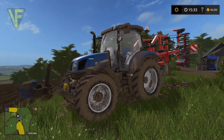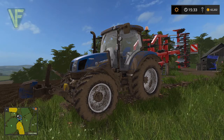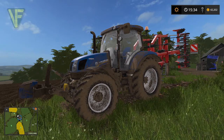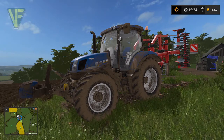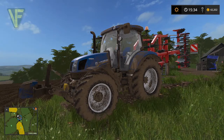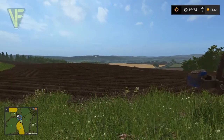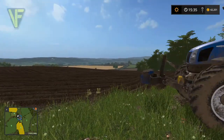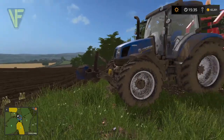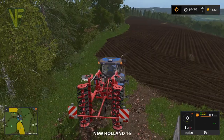Hello and welcome along. Today on Cobra Park Farm we are going to be working on field 8. We have our cultivator and our T6, because our T7 is out ploughing field 7. So we use our T6 for cultivating field 8, which is the field we're working on this week. Without further ado let's jump in and get started.